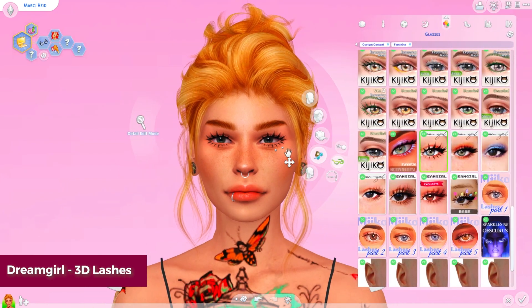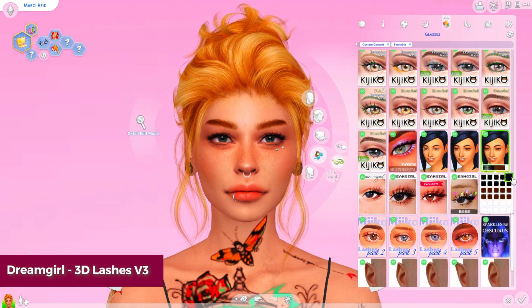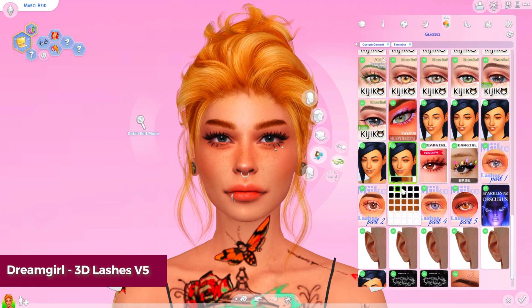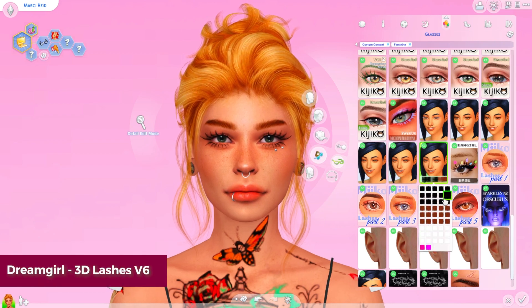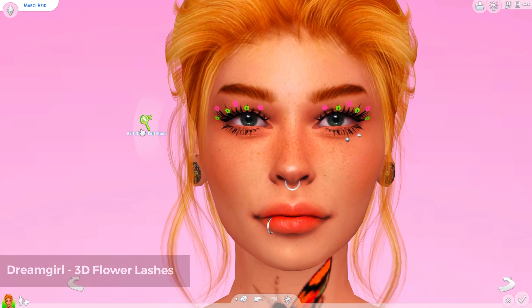We've also got Dream Girl. A lot of people know of Dream Girl and this is probably like the second most popular set of eyelashes that people have in their game. They've got several — I think I've got like six or seven in this collection here. I think they just released a new one too that I need to download, but I absolutely love their eyelashes. Just some nice variety — you can get some really big, really fun, almost doll-like eyelashes. Sometimes they're a little bit bigger than what I'm going for for some of my natural looking Sims, but when I'm just having fun making a Sim willy-nilly, I'll use these. Like especially these flower ones — I think they're so cool. I love the little flower detail. I need to make a Sim that I can use those on.